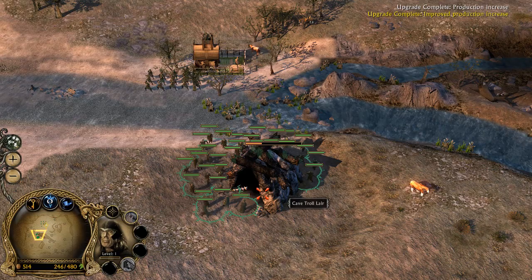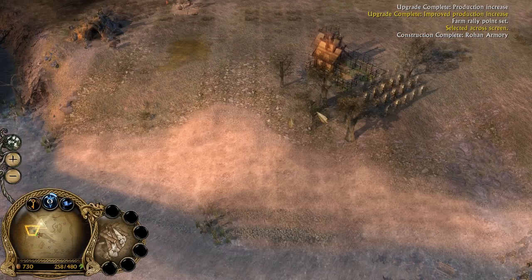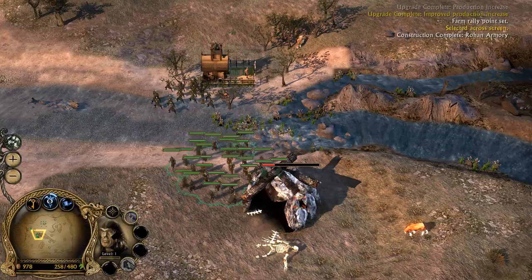Here comes the troll — back, back! Focus him! Focus the troll — he's dead. Go back, farmhands are here. The wargs are being killed by this tower actually. This is a pretty good strat I've discovered.